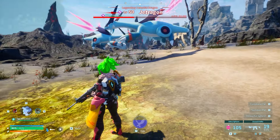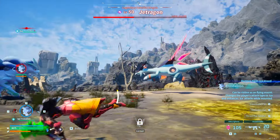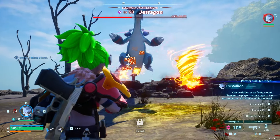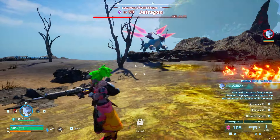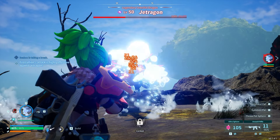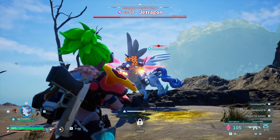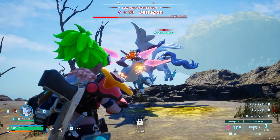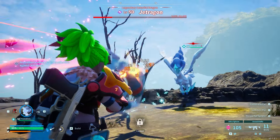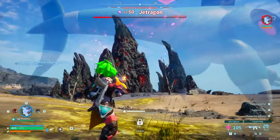If you have other pals, you can use a Frostallion — Frostallions work pretty well against him. Avoid these attacks; they hurt a lot. Just keep going after him. A Frostallion will freeze him in place, allowing you to get quite a few free shots off on him, dropping him quite a few health. We're getting some extra damage because of the high effectiveness of Frostallion against Jet Dragon.